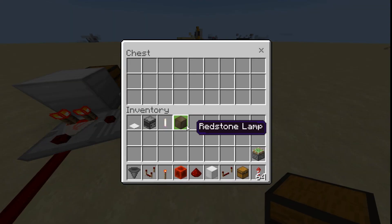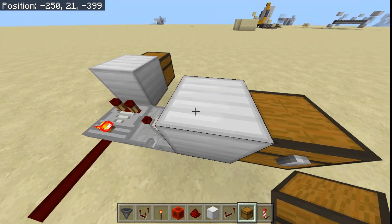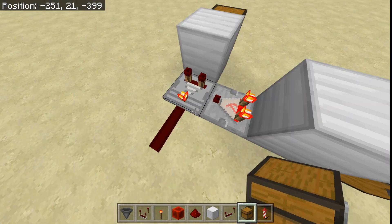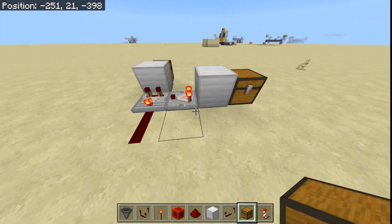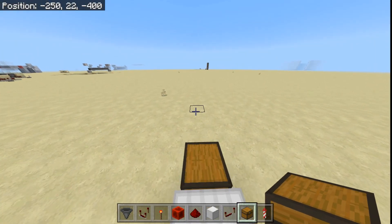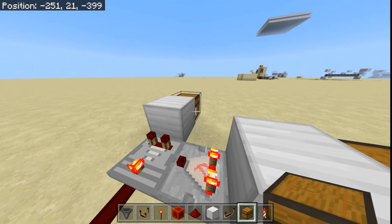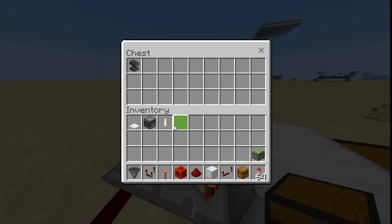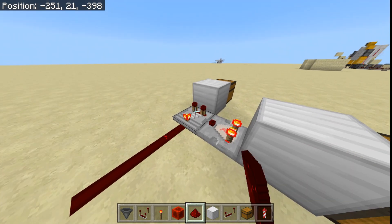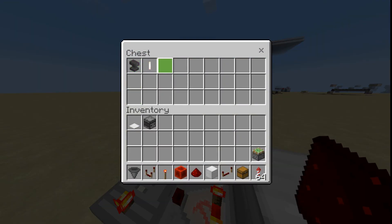This can be used for compacting Redstone contraptions; I've used it on a couple of occasions. But a misconception is that these comparators know exactly how many items are in each chest and are inputting that value into each other — that's not the case. It might be the case in Java Edition, but I'm still pretty sure it's not. If I were to put another item in there, even though it's a different item, it still counts as only two items being in the chest.